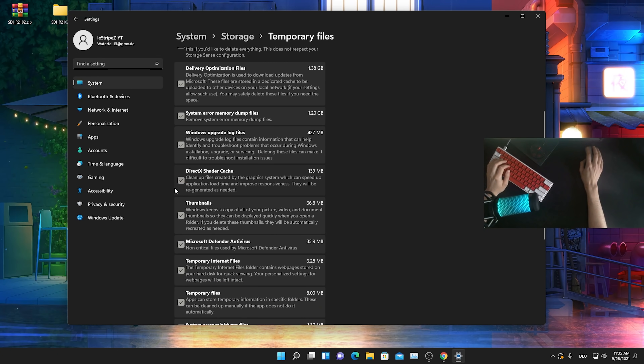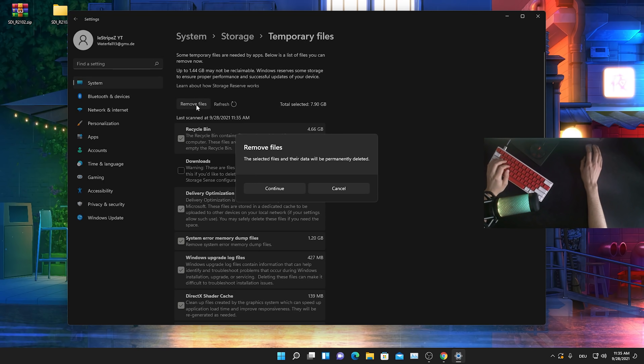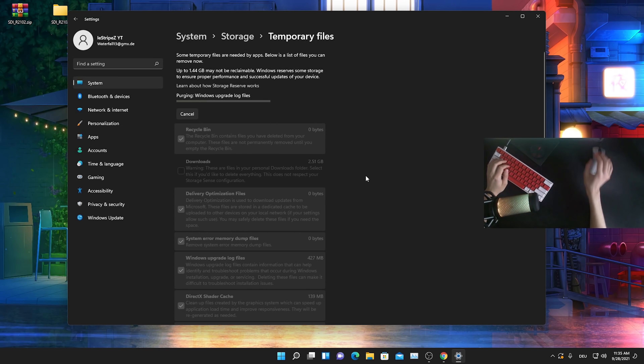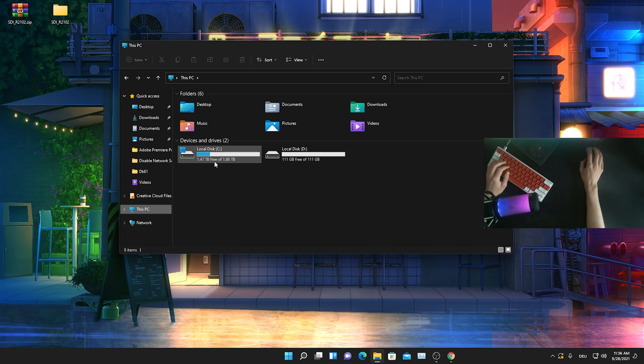Those are all Windows updates — we have some DirectX shader cache, Windows upgrade log files, everything unnecessary. So we're just going to click 'Remove files' and continue. Enjoy your 10 gigs of free storage — most PCs are going to have at least 5 gigs from Windows updates that we just freed up. We freed up quite a bit.